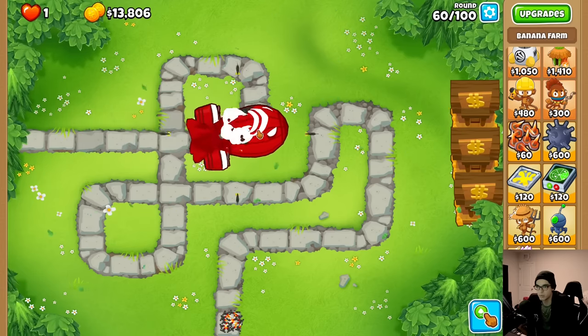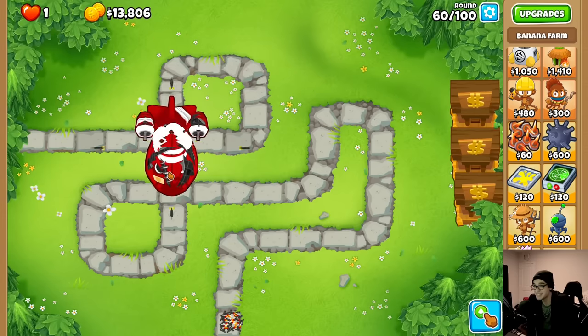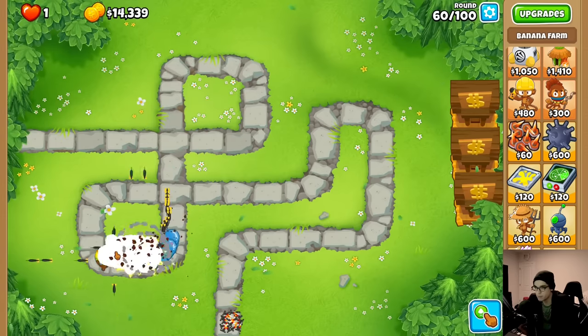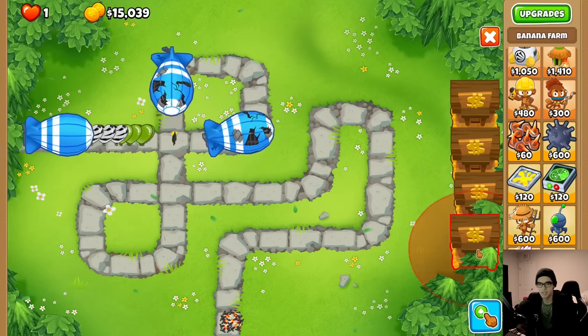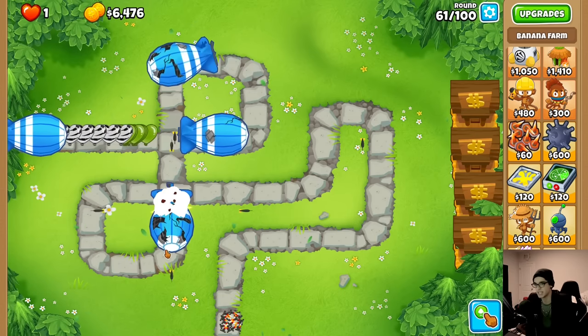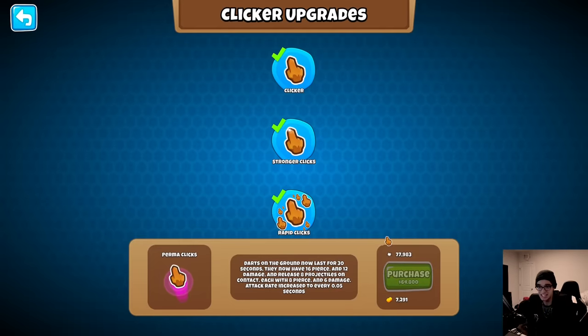We're trying to take down this BFB. We've got it cracking. Are we going to handle the four MOABs? Oh easily - that wasn't even half a challenge. Let's get down another bank. After this round, let's see how expensive the next upgrade is: 64,000 for perma clicks - darts on the ground last for 30 seconds, 16 pierce and 12 damage, releasing eight projectiles on contact with eight pierce and six damage, at 20 clicks per second.